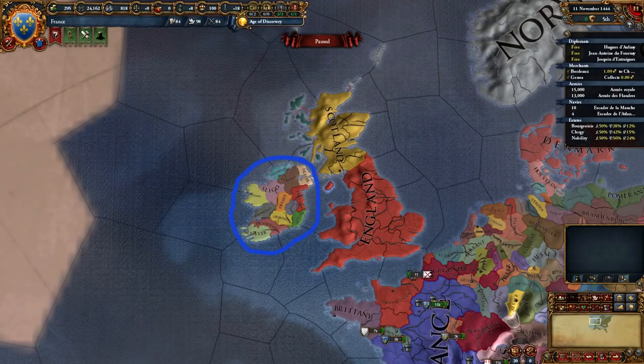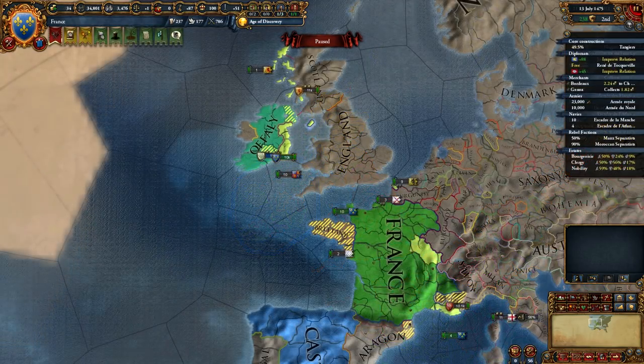The Irish minors should be your next target after the first England war. You can either release one as a subject and let them get claims, or get a claim for yourself. Either way, you'll need a vassal in Ireland. Vassal-feed them and claim all of Ireland. When you're halfway done there, revoke your guarantee of Scotland. Scotland is an easy target once you get the province across the strait.